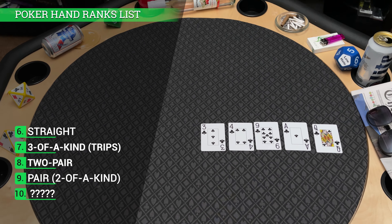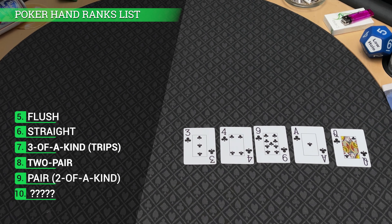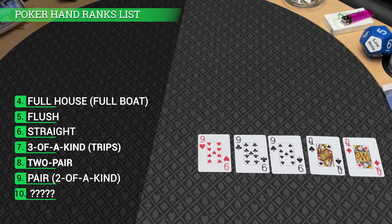The 5th highest hand rank is five non-consecutive cards of one suit, called the flush. In this example, I'm showing a flush in clubs with the ace being the highest flush card. A player would call this flush in clubs, ace high. Number 4 on the list is the full house, sometimes called a full boat — a combination of a three of a kind and a pair together. Here we have a full house with three nines over two queens, usually called full house nines over queens.